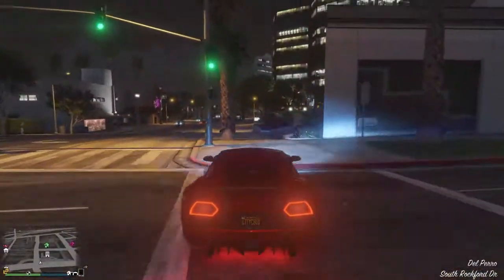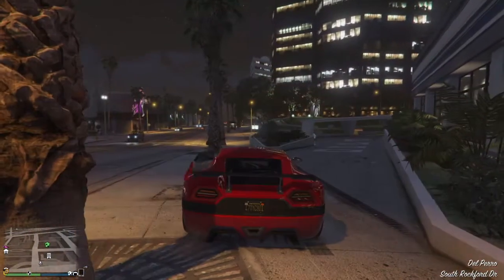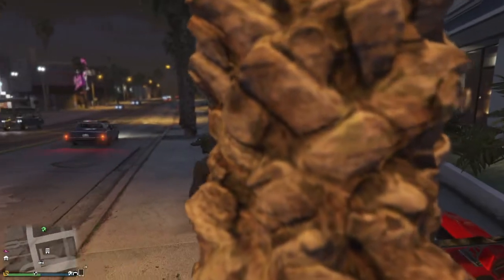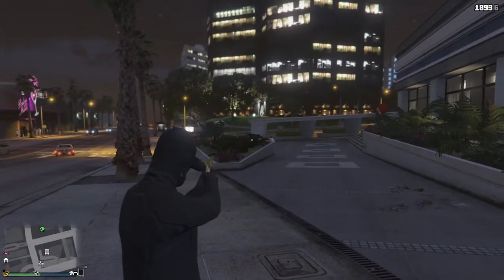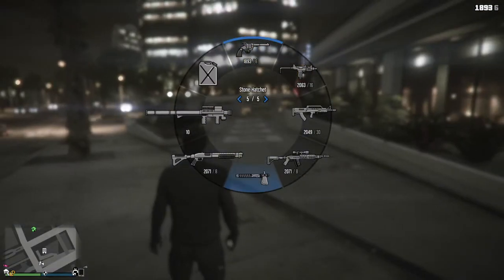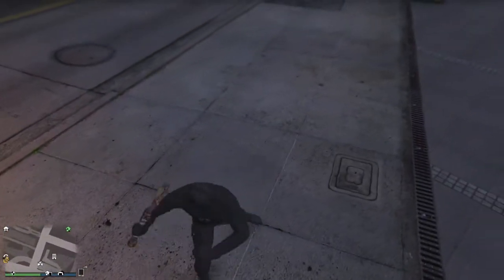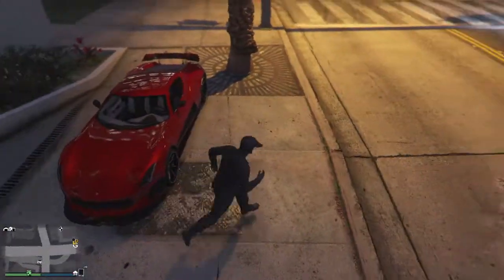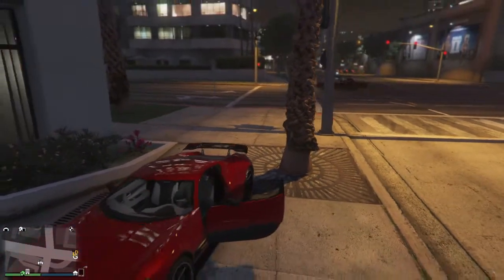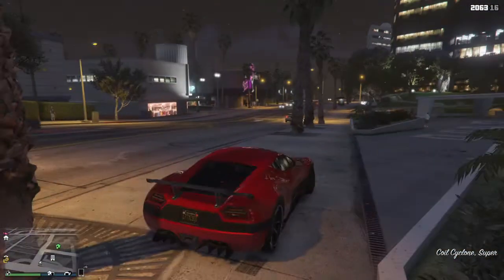Now, here are the two weapons just so you guys know. This is the golden revolver, and this is the stone hatchet. The stone hatchet is the best melee weapon because of its effects — the rampage effect.